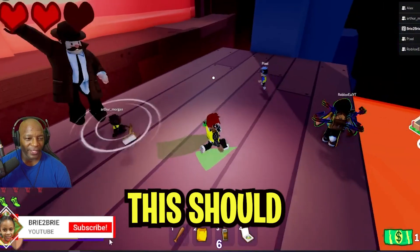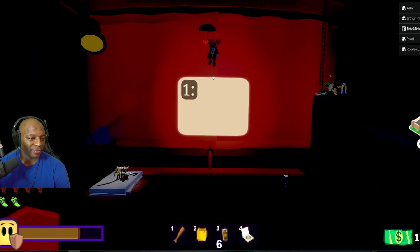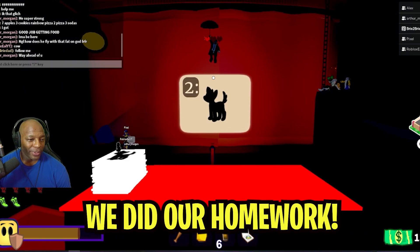We know the order for round three. This should be easy peasy now. Crowbar is number one. Dog. Let's go. We did all our homework.